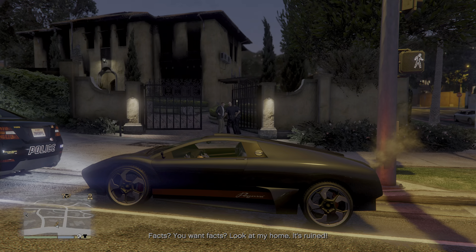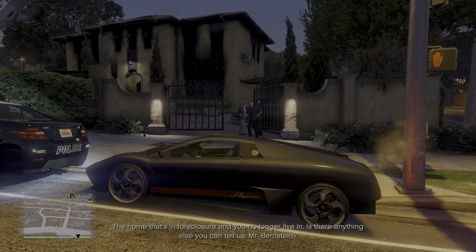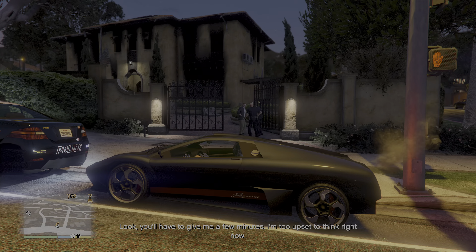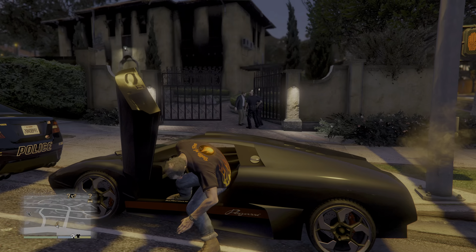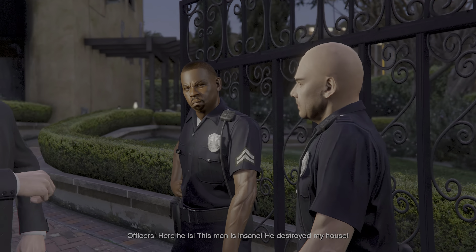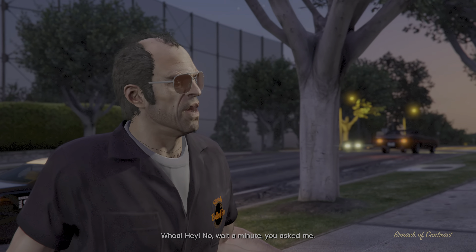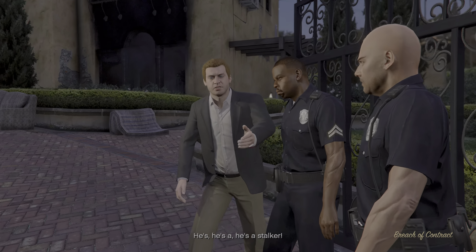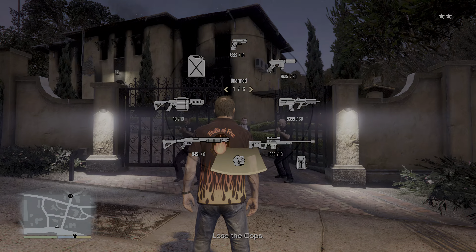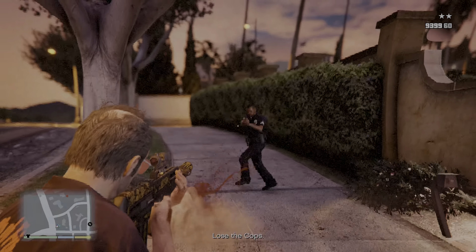We're just going to walk around the car and get into the police car after we take Josh out. Tell us, Mr. Bernstein. Look, you'll have to give me a few minutes — I'm too upset to think right now. Here we go. Officers, here he is! This man is insane, he destroyed my house! He's ruined my life, he's a stalker, he's an Epsilonist! Yeah, get him!